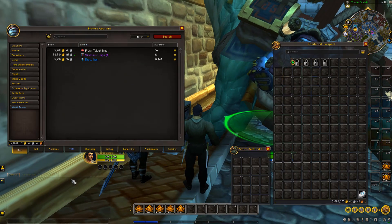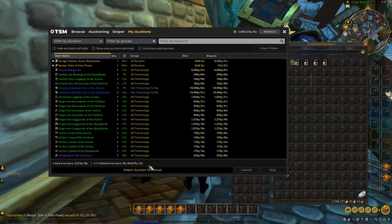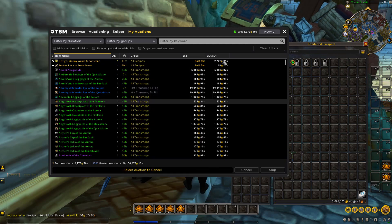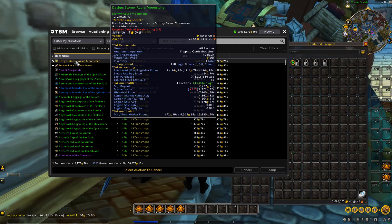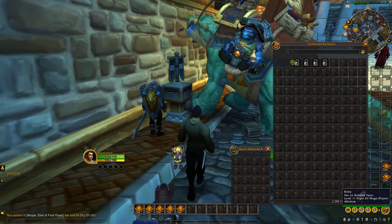Let's check out the auction house. It's sitting at about 20 million. We've got a couple of sales. We paid 114 gold for this and we're selling it for 2.2k — nice little flip.